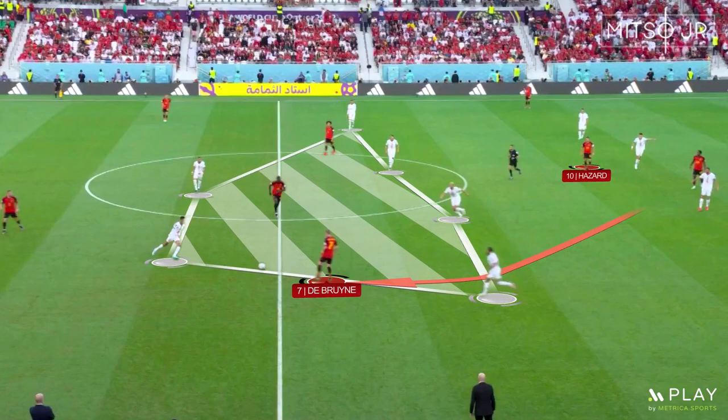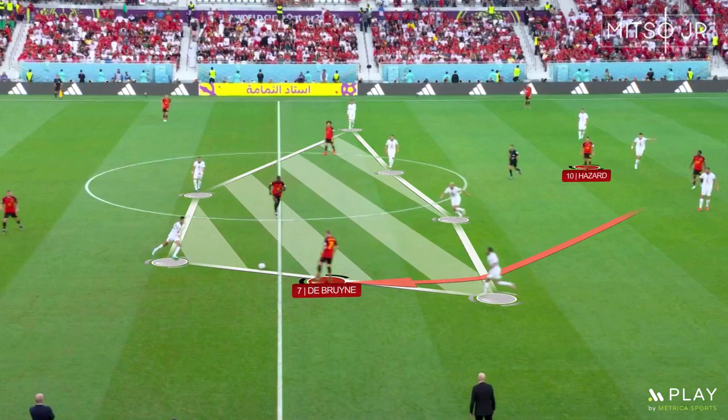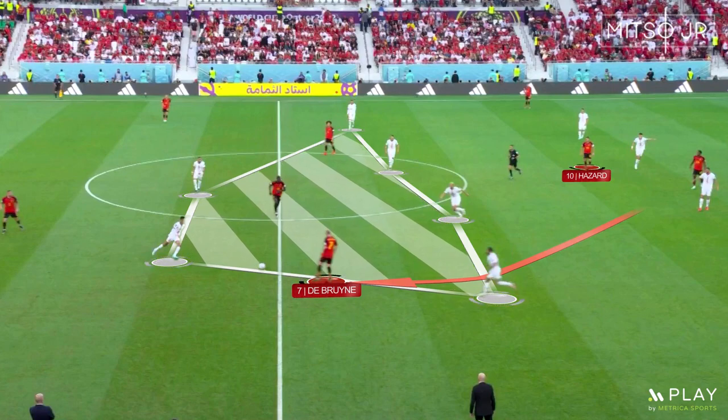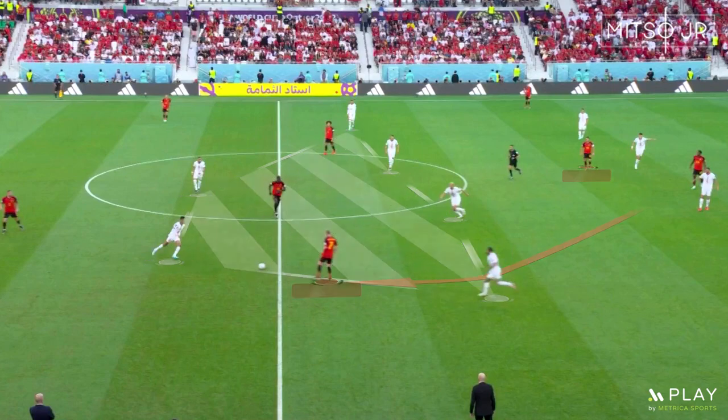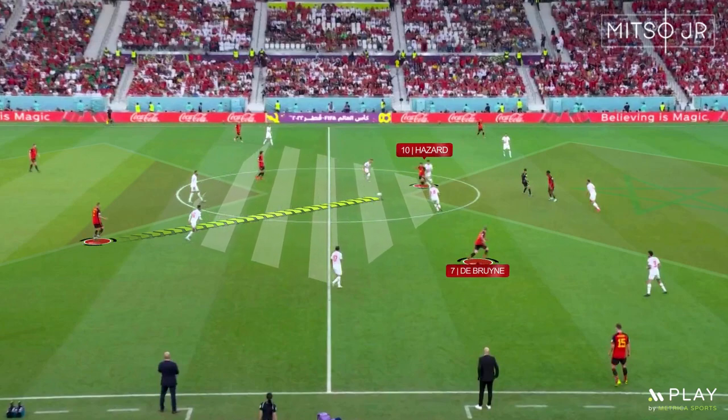The second solution was depending on the off-the-ball movement of De Bruyne, so whenever he dropped down, the back line would pass the ball to him as it was easier for him to find forward passing options. The third solution was to stretch the pressing block using the off-the-ball movement of De Bruyne and Axel Witsel, then passing the ball directly to Hazard.